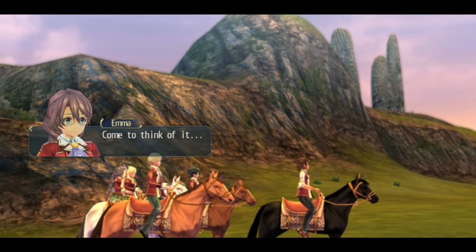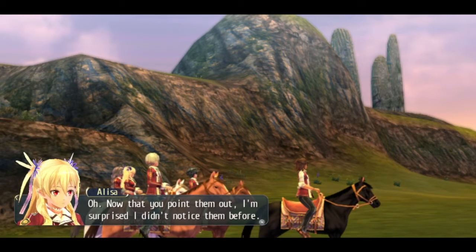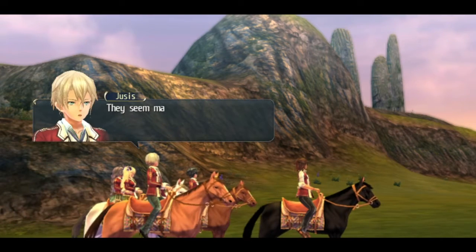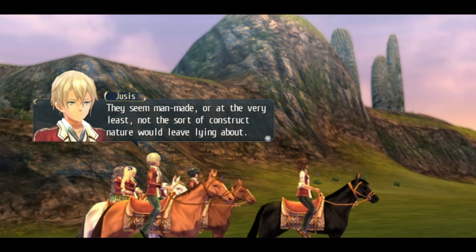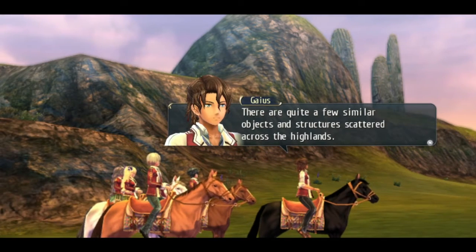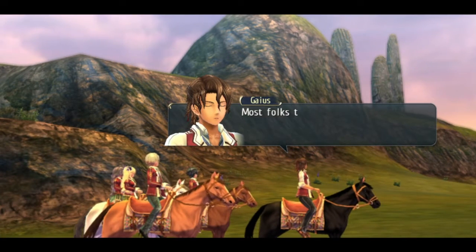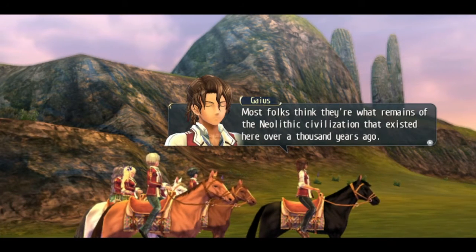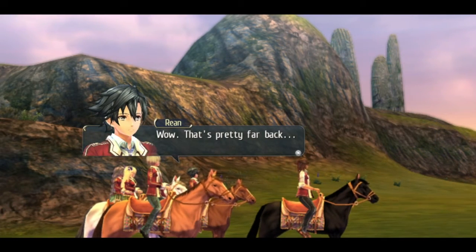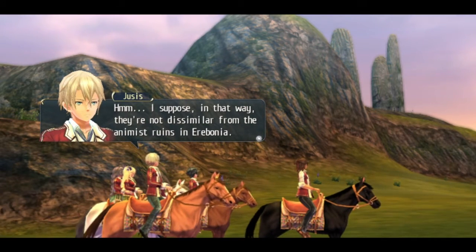Where are those stone pillars over there? That's where I was headed. Now that you point them out, I'm surprised I didn't notice them before. They seem man-made — not the sort of construct nature would leave lying about. There are quite a few similar objects and structures scattered across the highlands. They're basically Stonehenge. Most folks think they're what remains of the Neolithic civilization that existed over a thousand years ago. They're not dissimilar from the Animus ruins in Erebonia.